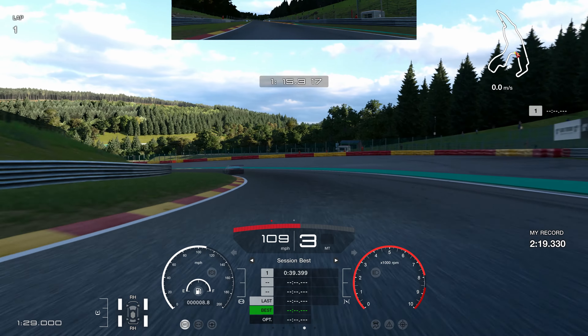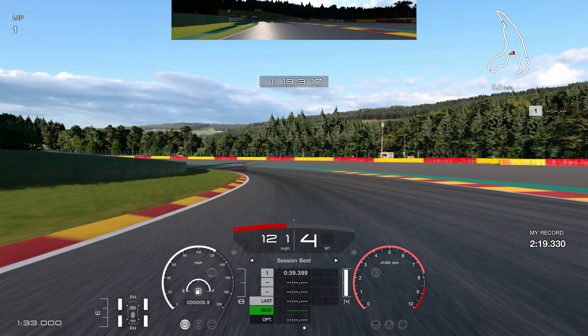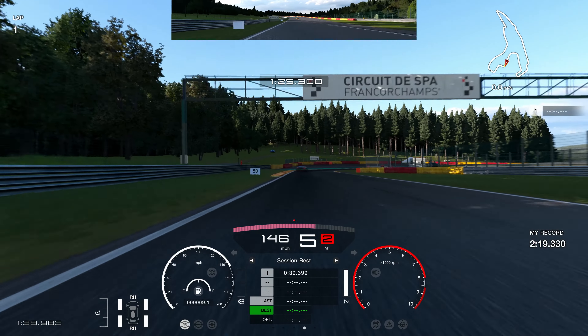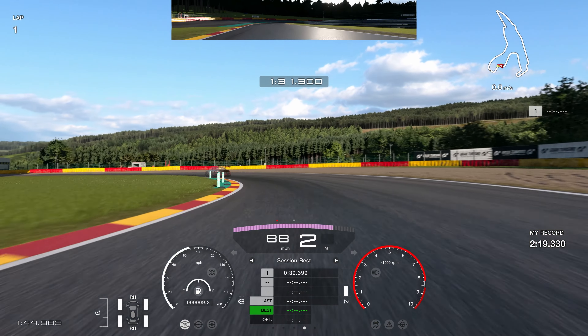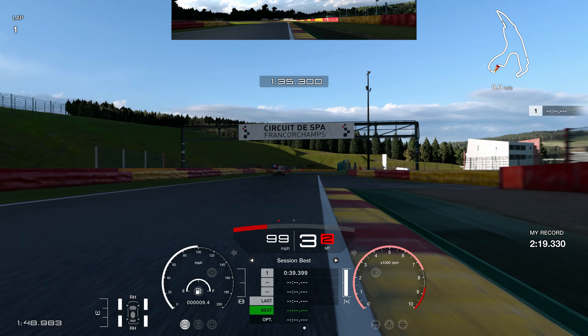Hard on the brakes, turning a bit later than normal. Let the car roll a little bit; when you know you can make it, hit the throttle hard. A short shift to fourth can be beneficial there — you want to avoid understeer. If a short shift is available and you're thinking you're going to go off rather than lift, hit the upper gear and you should be fine. I didn't mean to go to second gear then — that was my mistake in this Porsche 911.